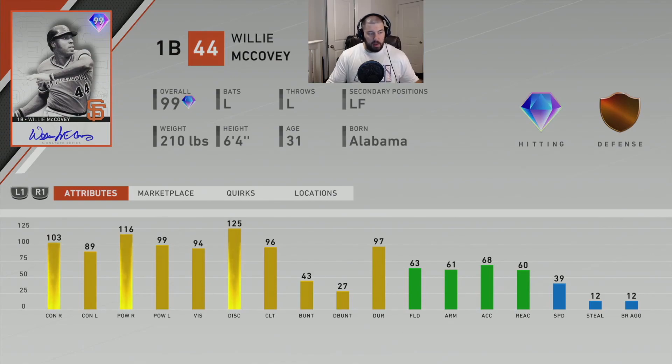For fielding: 63 fielding, 61 arm strength, 68 arm accuracy, 60 reaction, and 39 speed. This McCovey is a pretty decent hitter against right-handed pitching, but he's still nothing special at this point in the game. If he had come out in May, he'd be an absolute beast. He has a decent swing, but he's really a card for making a Giants team.